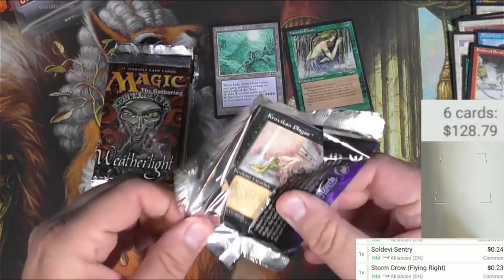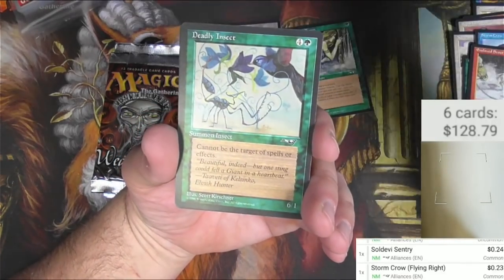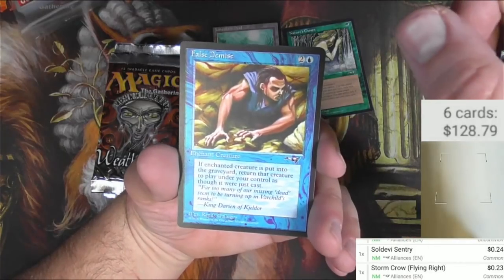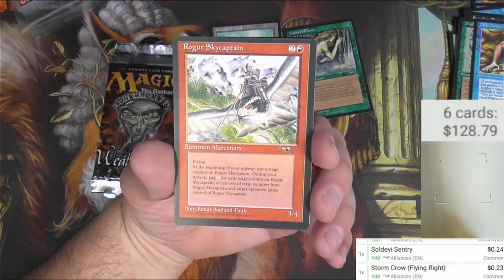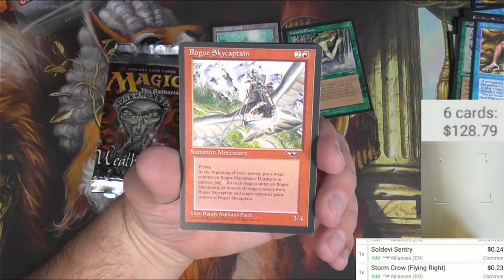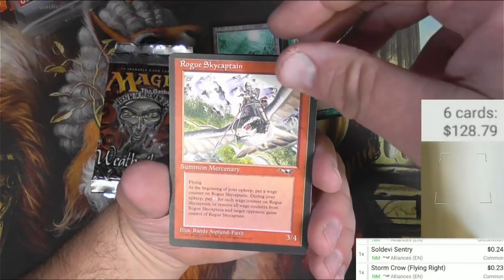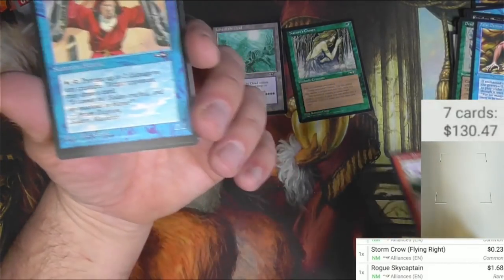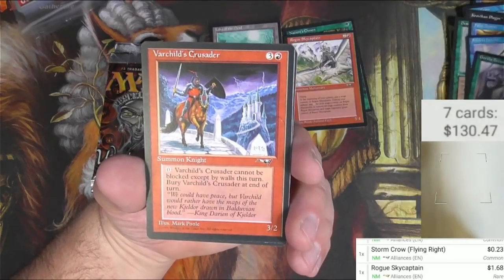But there are still some pretty awesome cards that could get pulled out of here. Crop it, Can Plague, Deadly Insect, False Demise — I was hoping for that other blue card that started with F. And for the rare, Rogue Sky Captain: for two and a red, it's a flying mercenary with three power, four toughness. During your upkeep, put a wage counter on it, or pay two for each wage counter, or remove all wage counters and target opponent gains control of it. It's a reserve list card — pretty much unplayable but makes it a buck sixty-eight. Debbie Heretic, Gorilla Berserkers, Bar Child's Crusader.